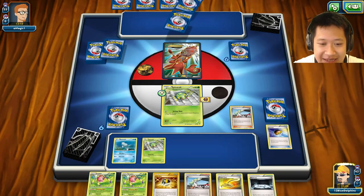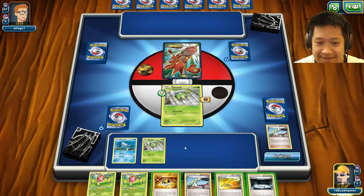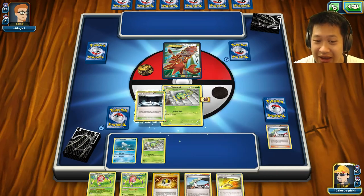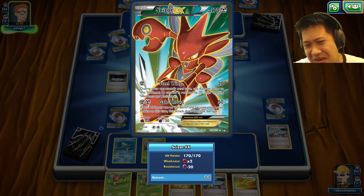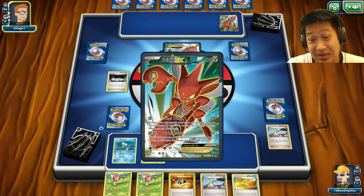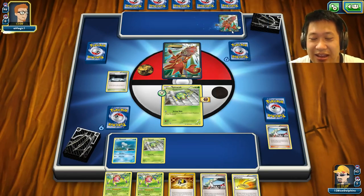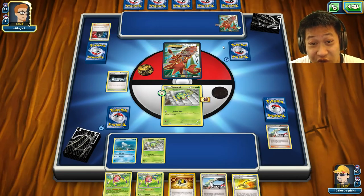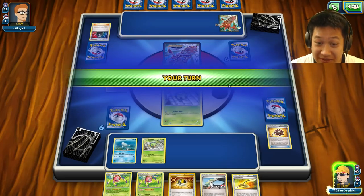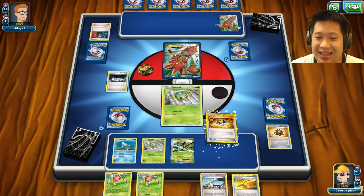I sacrifice my guaranteed Octillery draw but we'll see what we can do. I can't get a Sceptile down now but let me add one more Poison here and end my turn. Steel Wing — but it's like, sure, why not play this now? Scizor is the anti-meta Pokémon. He uses Giovanni's Scheme for one card — he's stuck. That's good! But now I know it's the real deal.